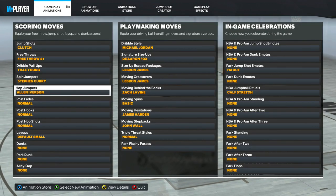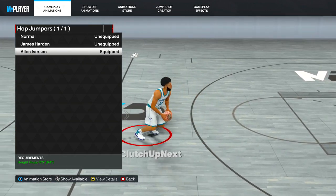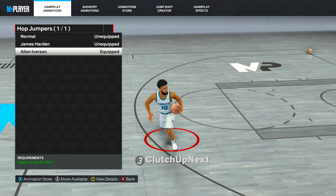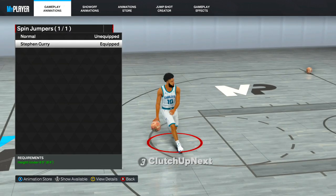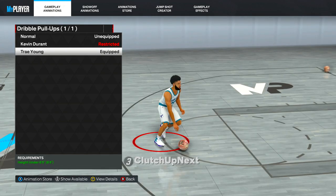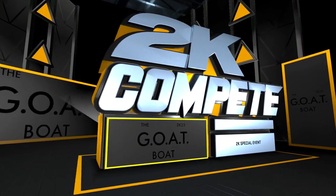For hop jumpers I use Allen Iverson — Allen Iverson has the glitchiest hop jumper in the game. I found this out playing 2KU before it even went on TikTok. You've got to be under 6'5" for Allen Iverson's hop jumper. Spin jumpers is Stephen Curry — I rarely do it but if I were to, it would be Stephen Curry. The best fadeaway in the game is still Trae Young. I used Trae Young last year, it's the most consistent. Use Trae Young — if you don't like Stephen Curry, use Trae Young.